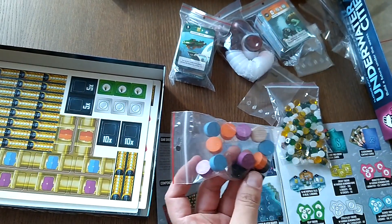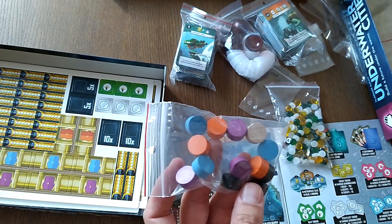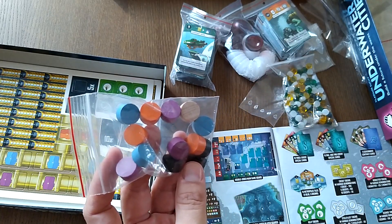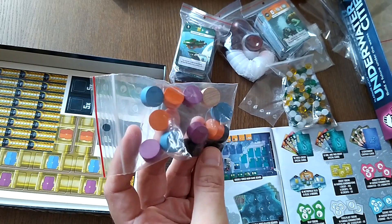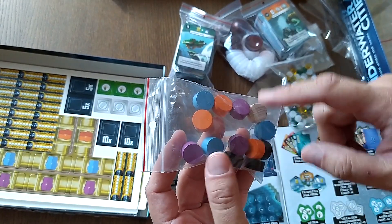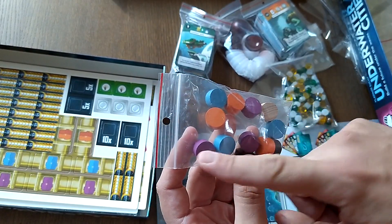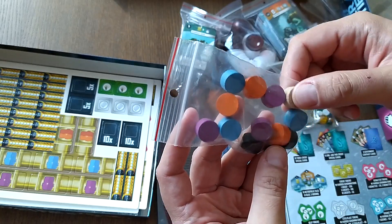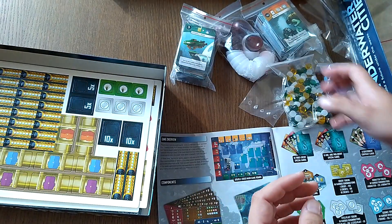These are the player tiles — there should be three markers for each player. Three orange, three purple, three blue, and three black. And this is the era marker.